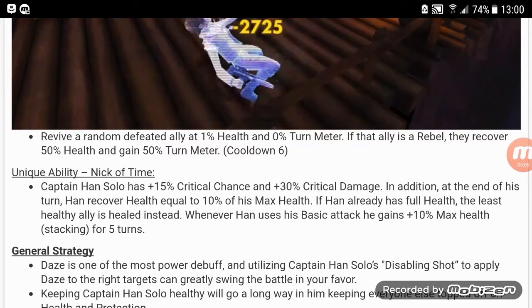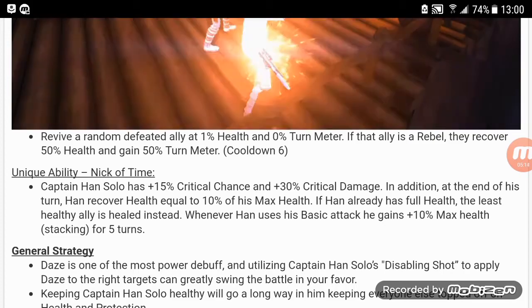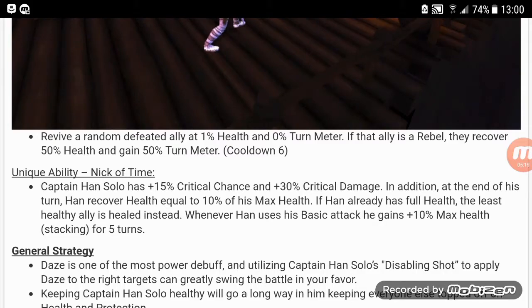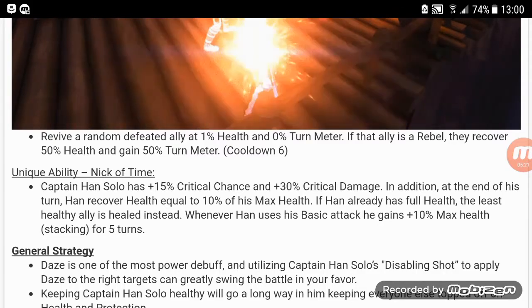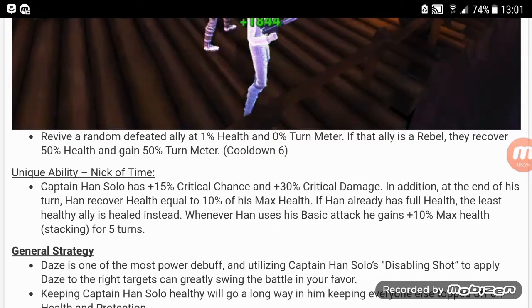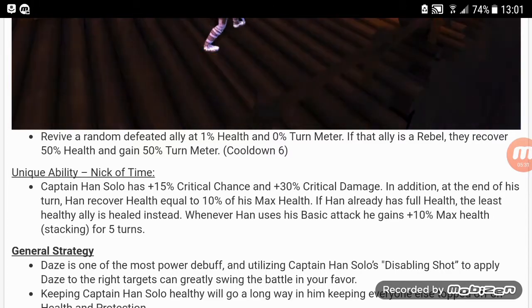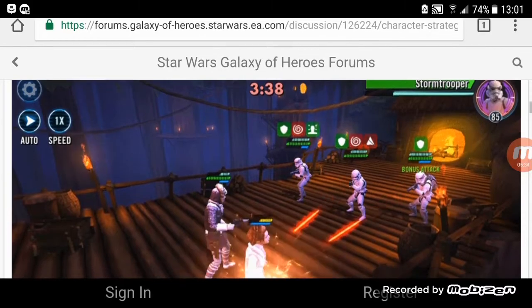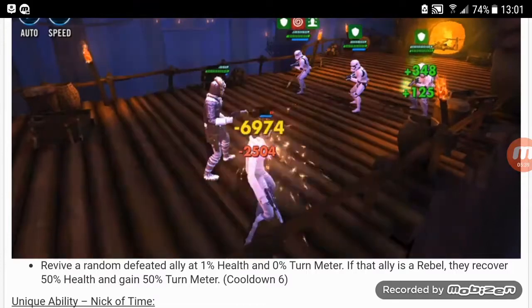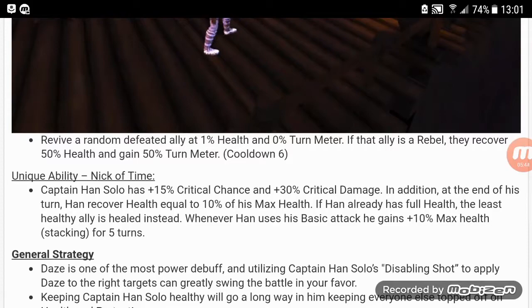His unique ability, In the Nick of Time — Captain Han Solo has a 15% crit chance and 30% crit damage bonus. At the end of his turn, Han recovers health equal to 10% of his max health. If Han is already at full health, the least healthy ally is healed instead. So you really want to throw health mods on him, with speed secondaries. The arrow slot would be primary speed, and then everything else would be good secondaries.